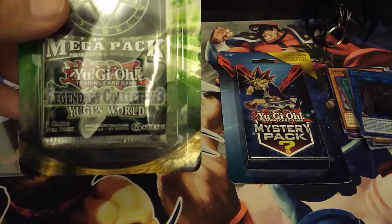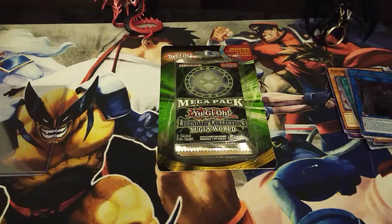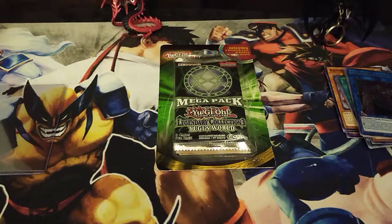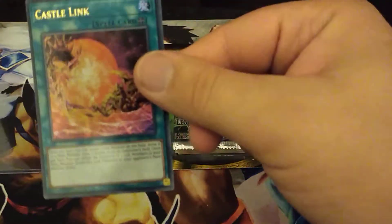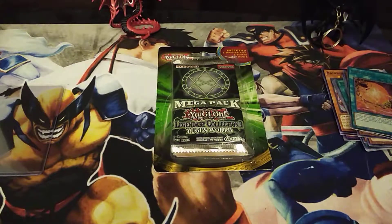I think I'm going to save the Legendary Collection 3 Yugi's World Mega Pack for last. I guess I'm getting camera fright just because I haven't done this in a month. So for the Mystery Pack at Walmart, you get one rare card and then the mystery pack itself. It looks like they gave me an ultra rare Castle Link — nice! And for our mystery pack we actually get a LOB, Legend of Blue Eyes. I'll take that, no complaints here.